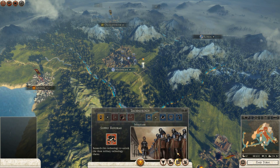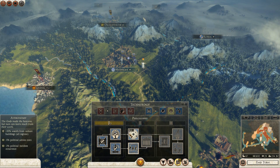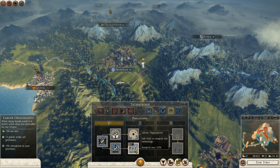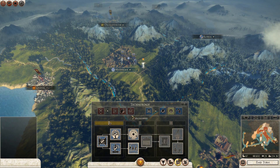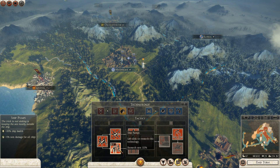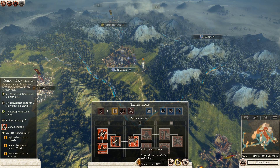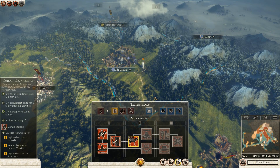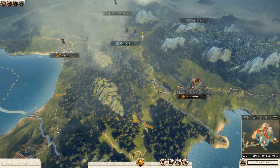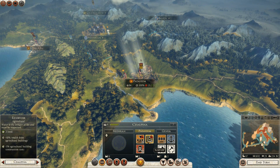We have a lot to do. For research, I could go for labor organization. How am I on the military side? I can get Legionaries — Cohort organization is what we'll go for. I want some Legionaries now.